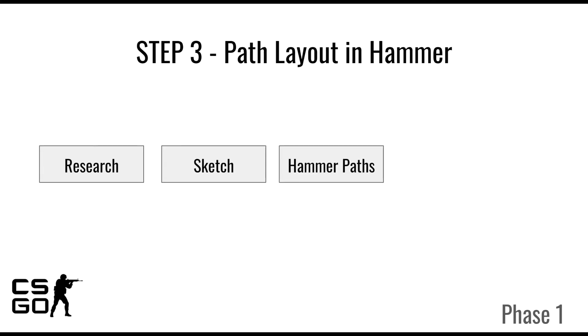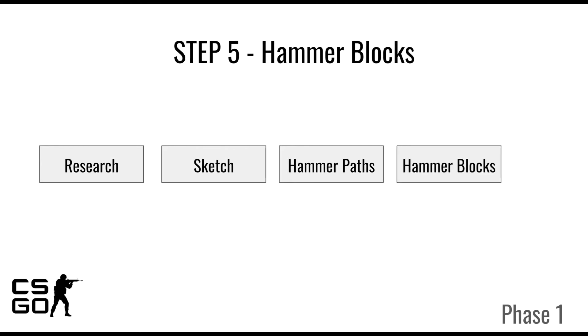In the third step I will take that layout and translate it into hammer by drawing out the basic layout using simple blocks. In the fourth and final step I will populate that layout with basic blocks and make the map playable. This final step concludes phase one, and hopefully playtesting can begin — I hope I will have your support in doing so. In playtesting I would need all the feedback I can get to make it perfect.